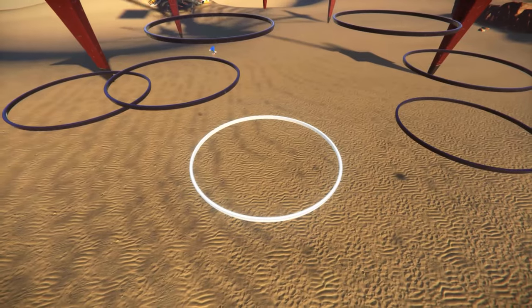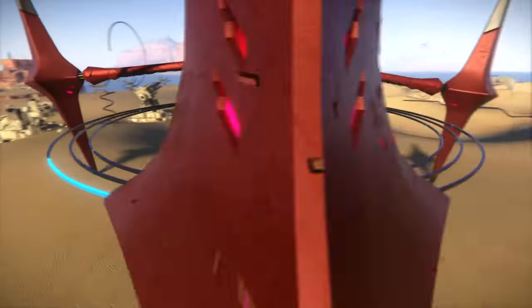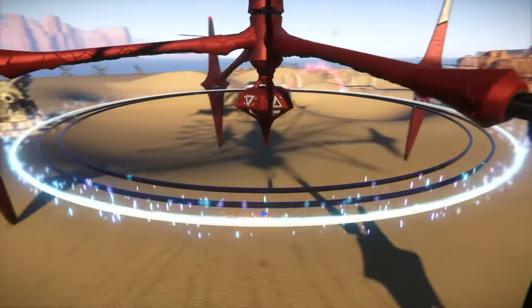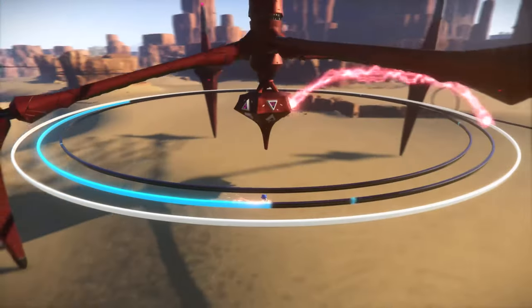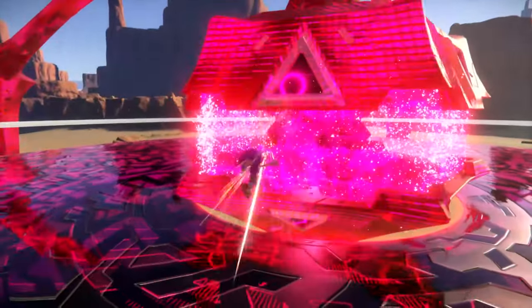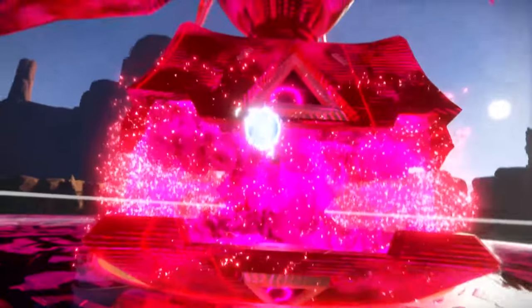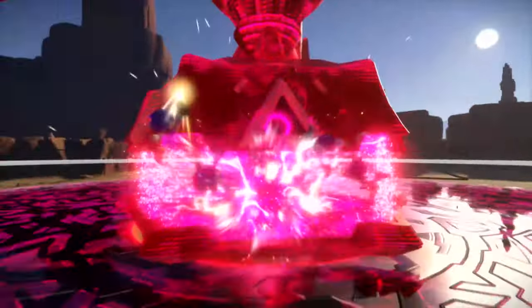During combat, you'll need to study your opponents and determine the best strategy to take them on. Encounters with Guardians will require more than just using your homing attack. Many of them prompt you to engage with their unique combat mechanics first before reaching their weak spot. Once you have an opening, you can dish out all the skills you've unlocked from the skill tree. Experimenting with new abilities and discovering each enemy's weakness will help you defeat them with ease.